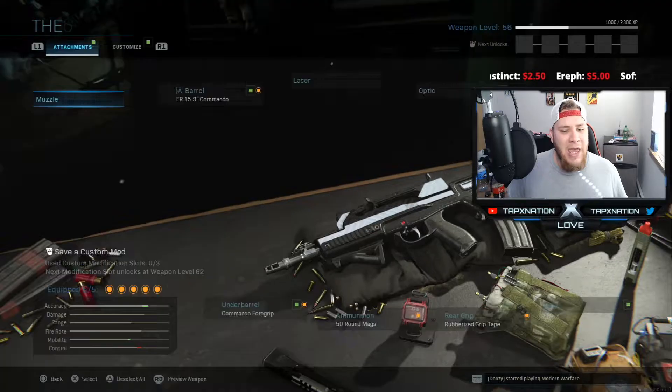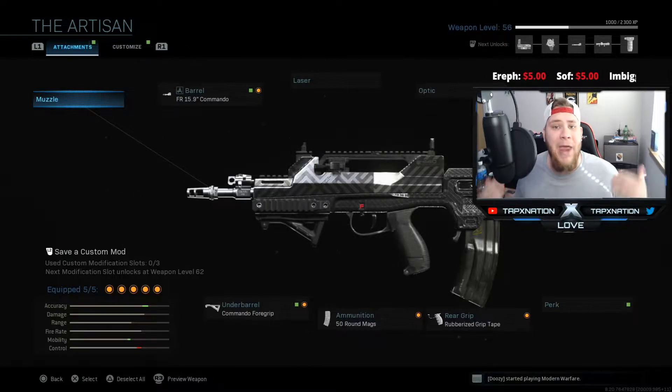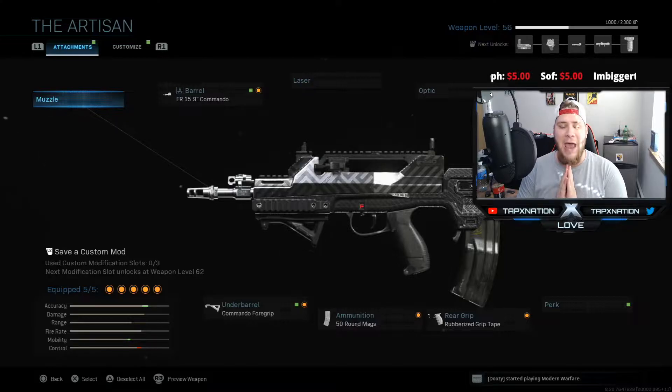The class setup I'm going to be using in today's video is right here on screen. It's the FR 15.9 inch Commando barrel, the FR Ultralight Hollow stock, Rubberized Grip Tape, 50 round mags, and the Commando Foregrip. This class setup right here is an absolute monster — I really don't use burst guns on this game because I don't like them, but this one isn't too bad.